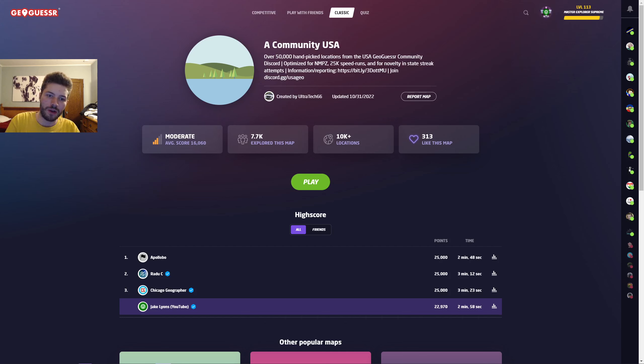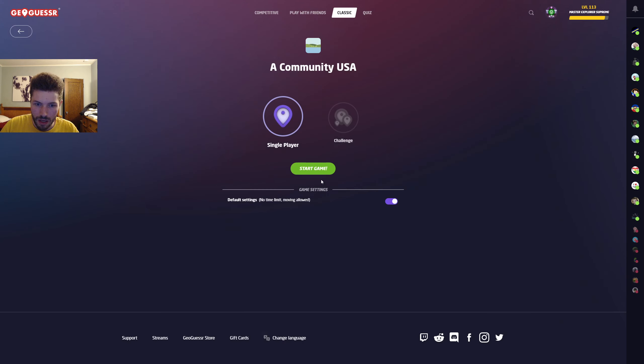Hello everybody, how are you all doing and welcome to Community USA. I'm a little late on this — the map was released about a week ago, but I was still in Europe when it came out. Today I'm just going to be showcasing the map and doing a little playthrough. This is the new USA map, hopefully the standard going forward. It has over 50,000 locations handpicked by about 50 or 60 members of the USA GeoGuessr community. I've played it a bit already and also played in the Community USA Team Duels tournament, which I'll release a video of in the next couple of days. But without further ado, let's jump right in.